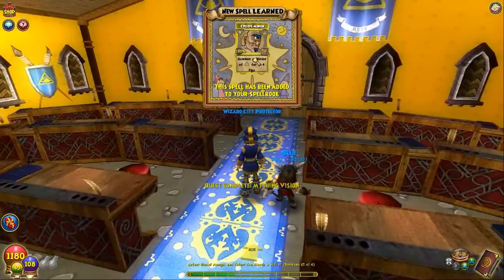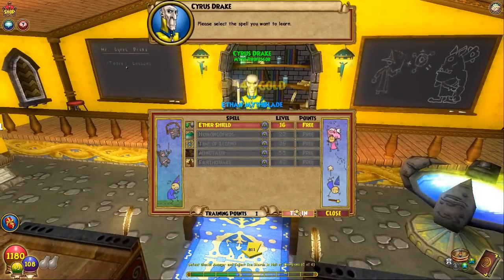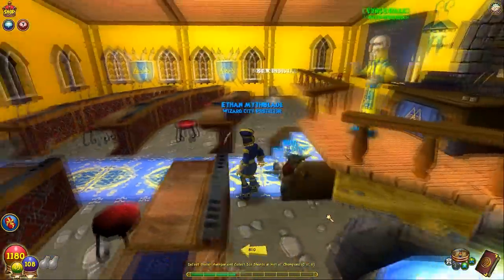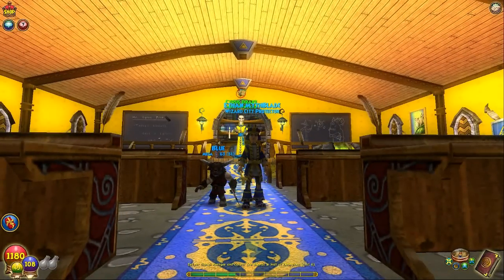Amazing. So we got the Cyclops minion. What level can we get our next spell? Level 16 — well there we go. We got the Ether Shield. Level 22 is Humungofrog. So that's going to do it for me today. We got a lot accomplished actually — two levels, got a foothold into the Krocosphinx, and got our Cyclops minion. Leave a like if you've enjoyed, it's always appreciated. I'll see you guys next time.